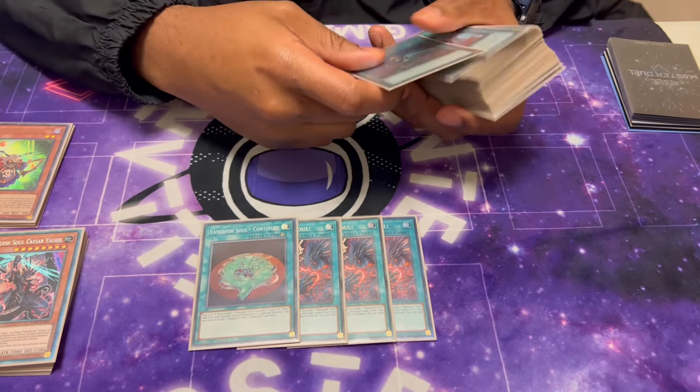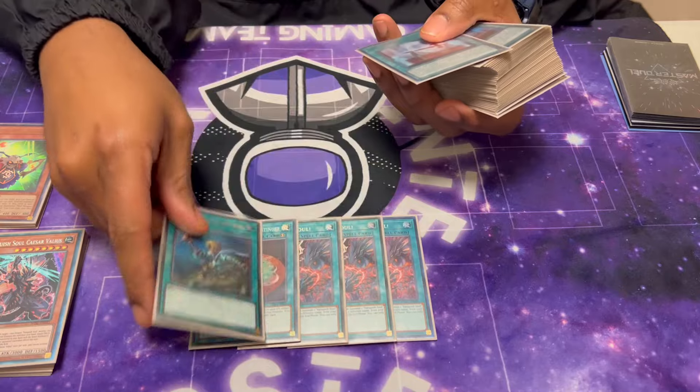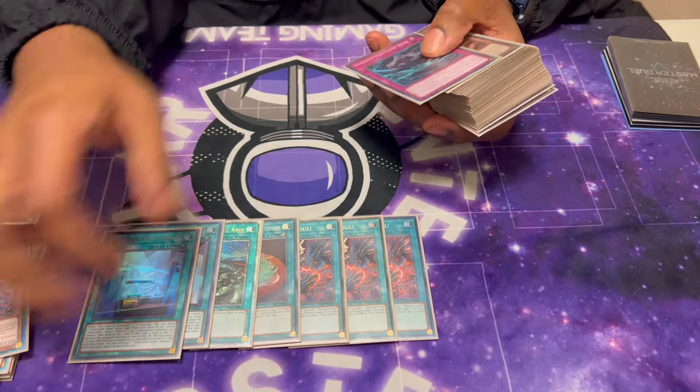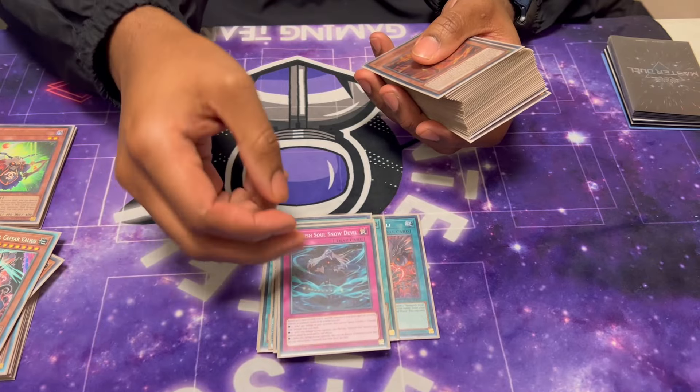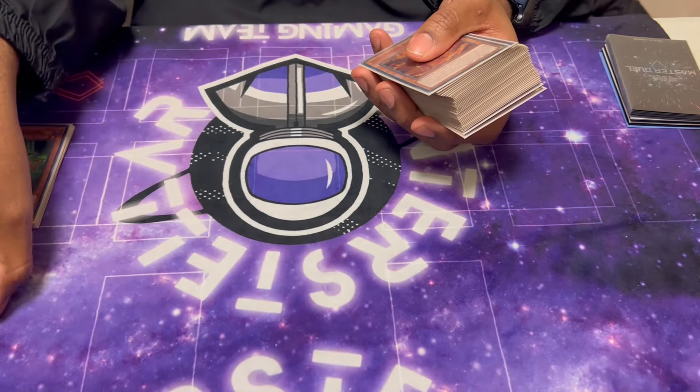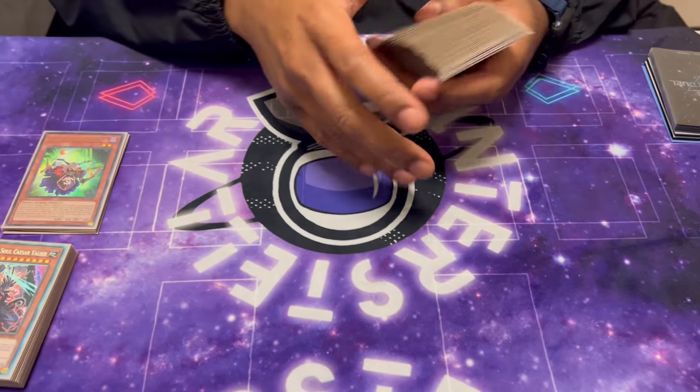Then we play one Continue, then consistency cards: Rhoda, Durindo, All Mace, and VS Snow Devil. That's the best trap for the deck — the card's dumb. Dark Hole, summon on your turn. One-sided Dark Hole.